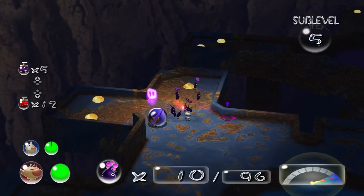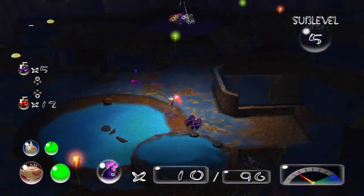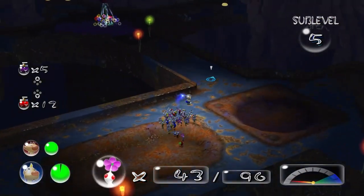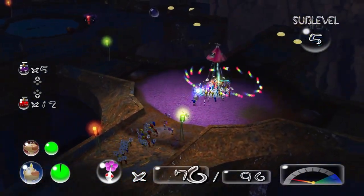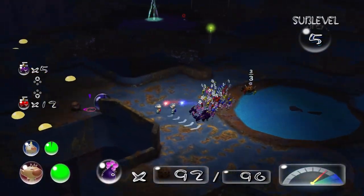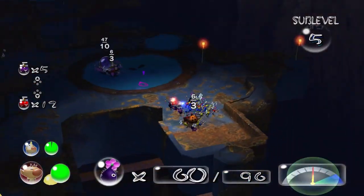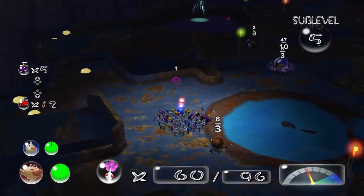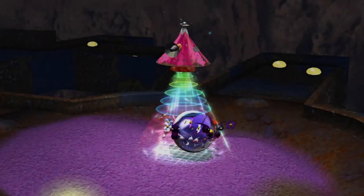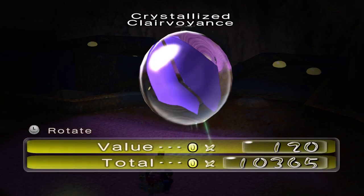Anything here? No, just Nectar. What about this side? Sometimes enemies only appear when you have Pikmin with you, but sometimes they'll even show up when you're just a captain — and it's so annoying when that happens. We got yet another marble for Mr. President for 120 Pokos — it is the Crystallized Clairvoyance.